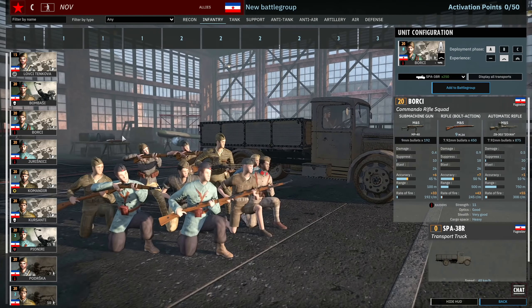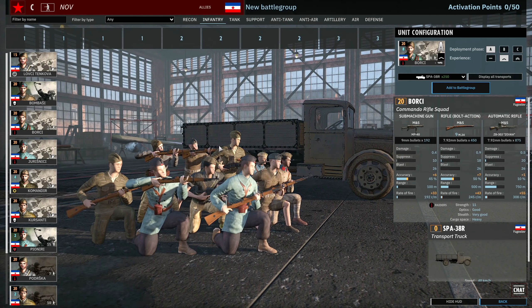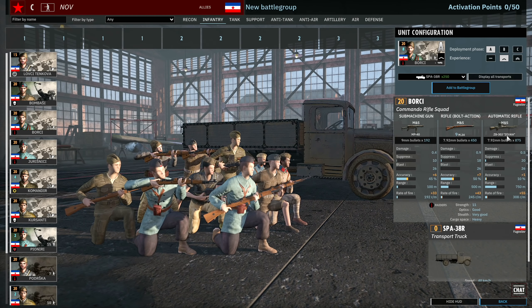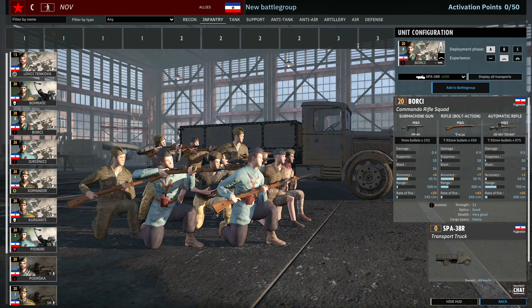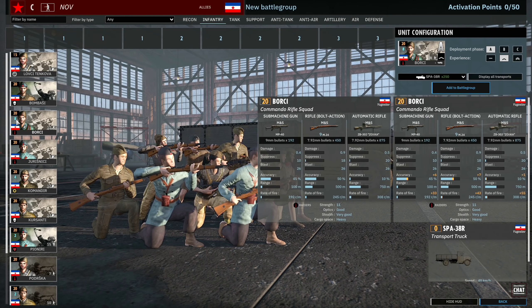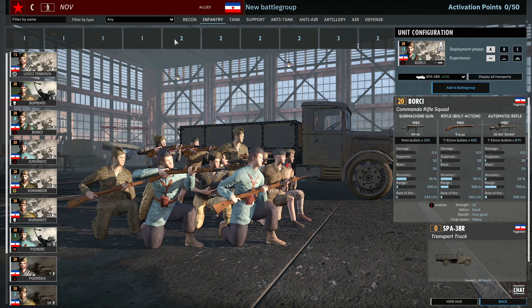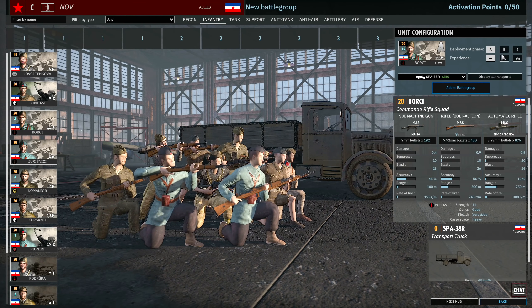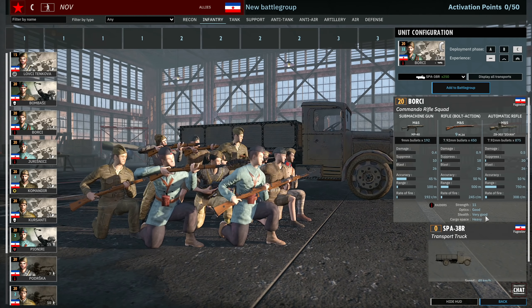Then we have the Borsi - these guys have an MP40, nine M24s, and the ZP30J Zorka machine gun. They're an 11-man squad, pretty much a standard sort of front-line squad. This is the main line infantry of this unit because you get eight cards available, so you could almost fill your entire deck with these. Availability is 12 in A, 24 in B, and 32 in C, so that's a lot of infantry. The raid trait gives them very good stealth.